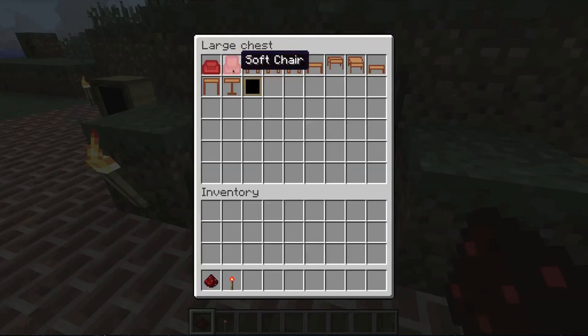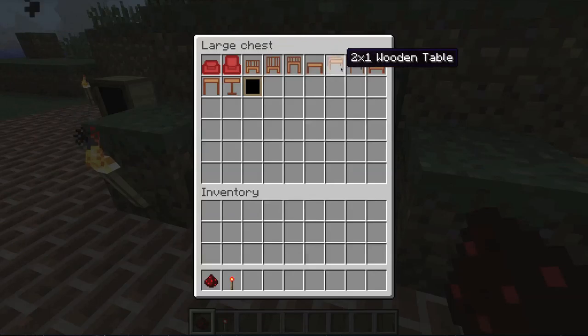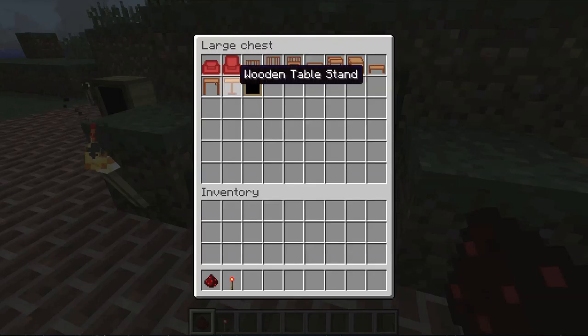It adds tons of new things like a sofa, soft chair, bench, wooden chair, and a bunch of other things like a wooden high chair, one by one table, two by one table, two by two table, a low wooden table, a high wooden table, a wooden table stand, and finally a TV.